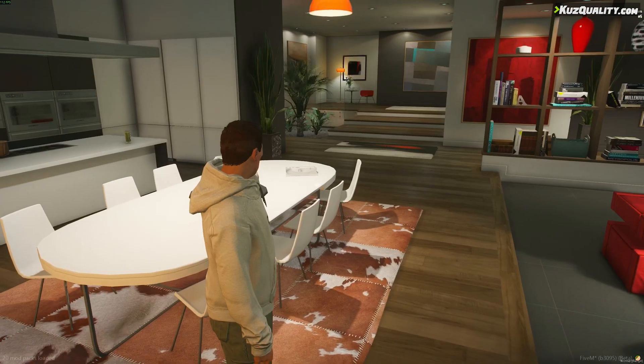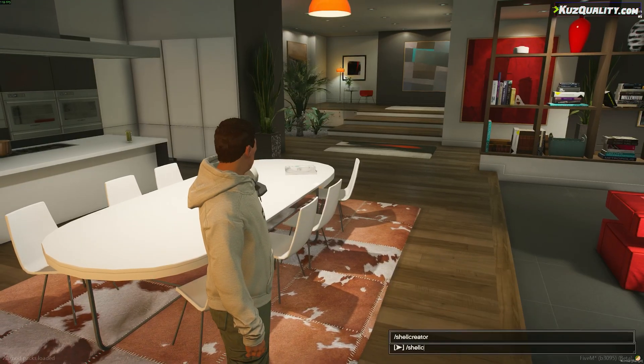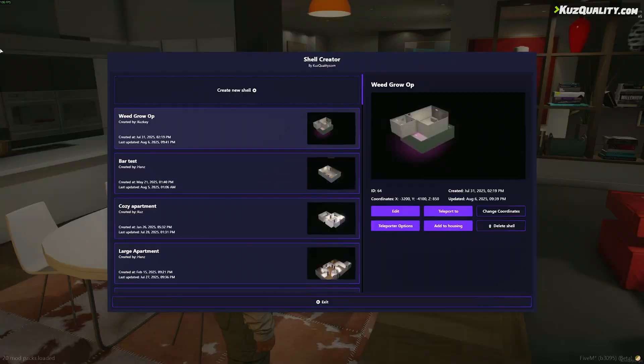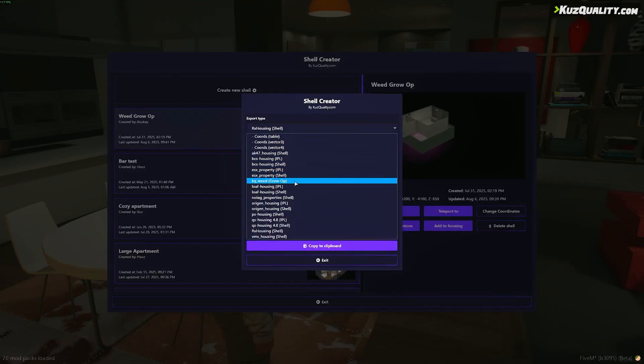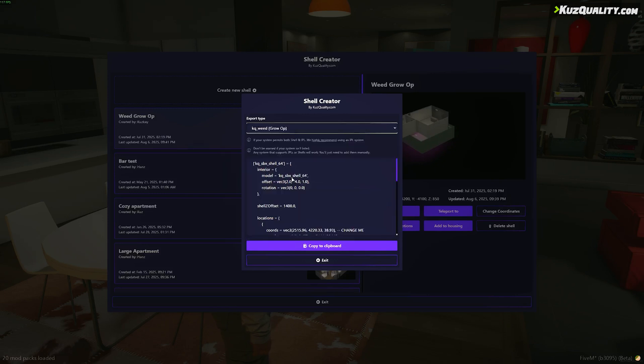Now I need to pull up the menu again to get the information to add to the Weed Script config. So I go over here to the Add to Housing button and I find the KQWeed export type clip, and I can just copy it to clipboard.